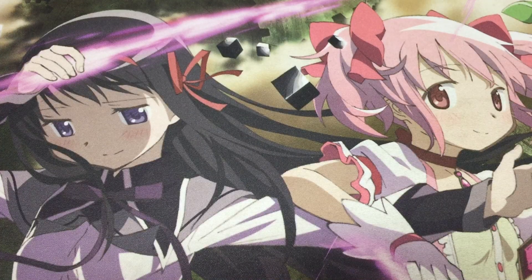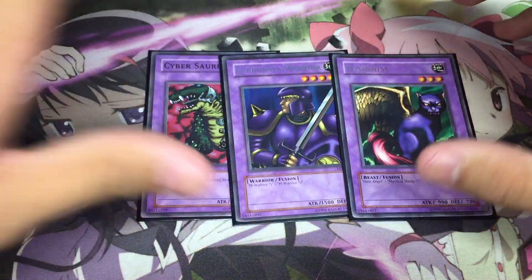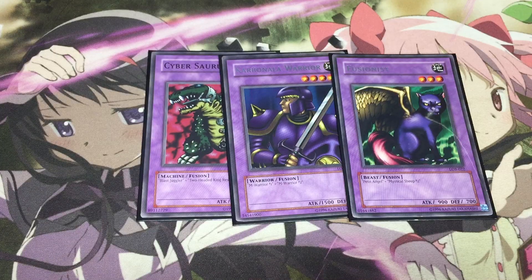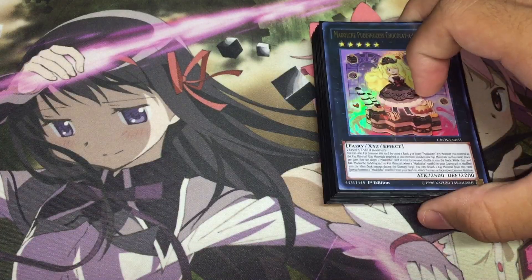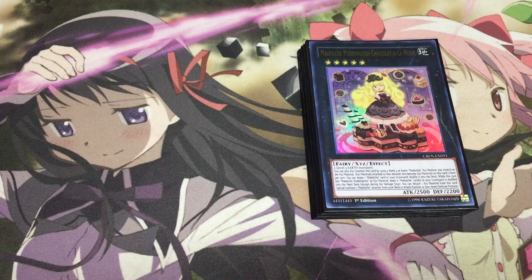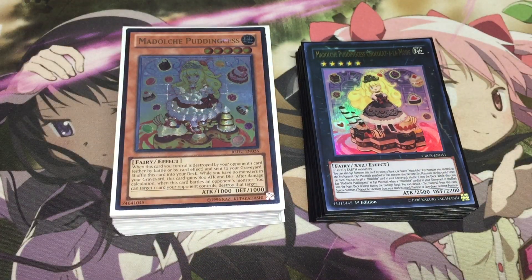And then finally for the last three cards in our extra deck we have our three Instant Fusion targets which are Cybersaurus, Carboneddon Warrior, and Fusionist. Alright guys so that is it for my Pudding Sis Madolchi deck. I hope you all did enjoy and please let me know what you guys think of this list down in the comment section below. As always this is Qrem from the Trinity of Lyft and I'll see all of you guys later.